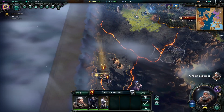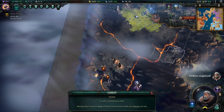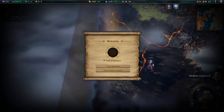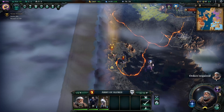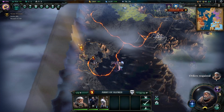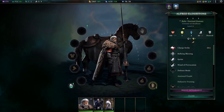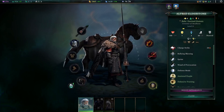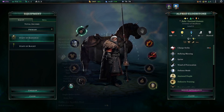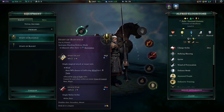Alfred's going to grab whatever this is here - a cache containing an item. What do we get? Staff of Radiance - just what Alfred needs, of course. We're going to take the reward and go see what it does. Where does the Staff of Radiance go? It's going to be his main weapon.